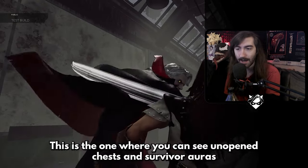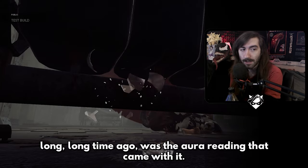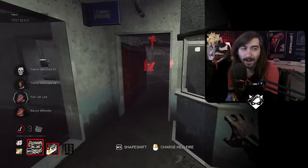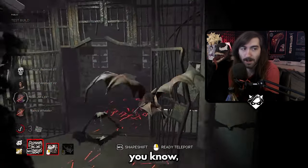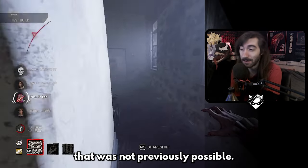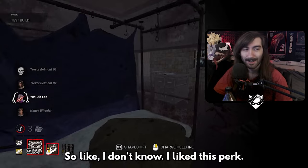Human Greed ended up being my favorite perk. You can see unopened chests and survivor auras are revealed for three seconds when they're within eight meters of those chests. Similar to what I liked about Undying when it came out — the free info. I was running Lethal plus Human Greed and having a great time, whether it was macro pressure from the info or getting info mid-chase. It's also just a weird, unique fun interaction to go shut a chest as the killer — something that wasn't previously possible.